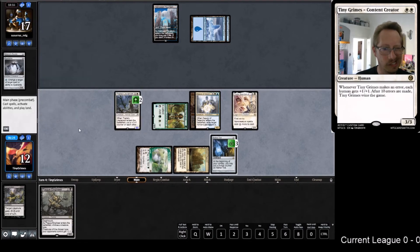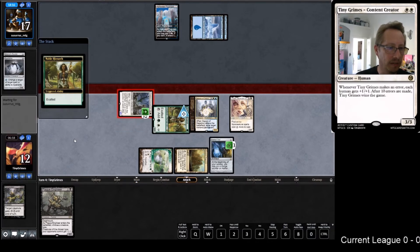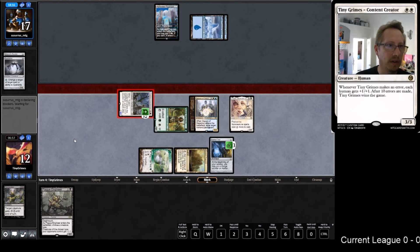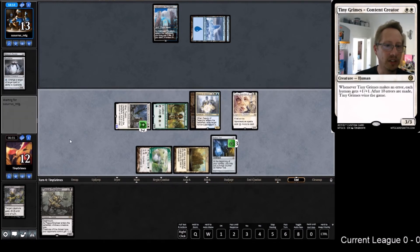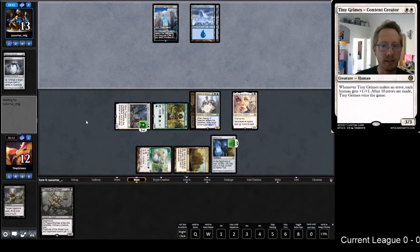I don't think there's any reason to attack with the Deputy or put in the Engineer now. It's actually looking reasonably good. Next turn we're threatening - six, eight - it's a two-turn kill at this point. We'll see what they can come up with.